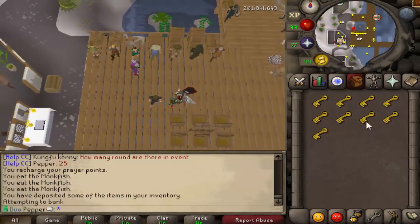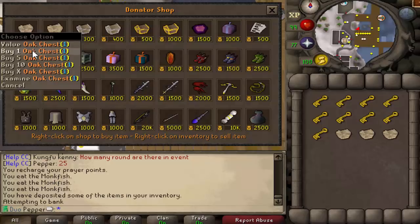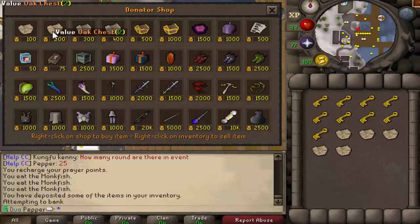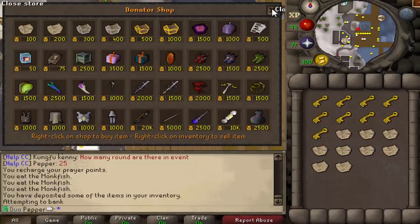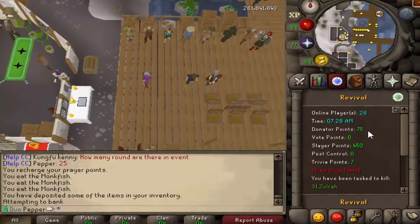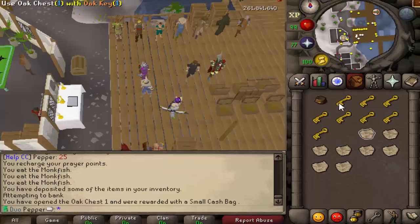Alright, so I'm going to be opening up some chests — 1, 2, 3, 4, 5, 6, 1, 2, and 3. Now there's a billion different ways to go about using your donator points. Realistically, this is probably not a good call, but we'll see if it's a good call I suppose.